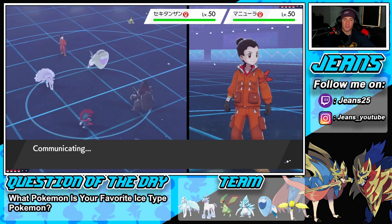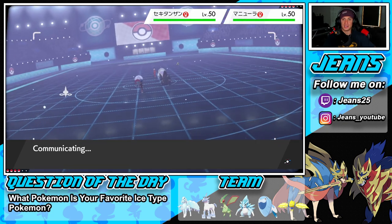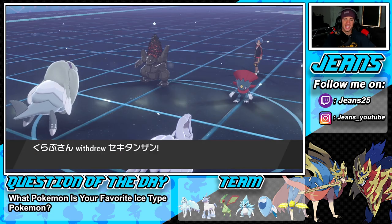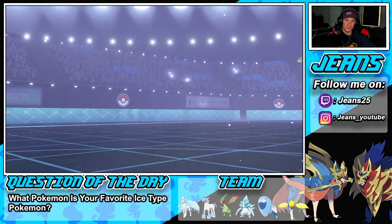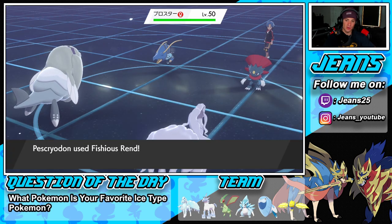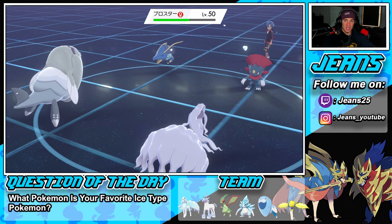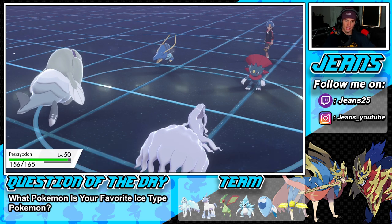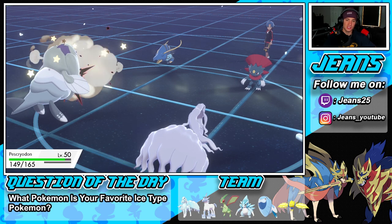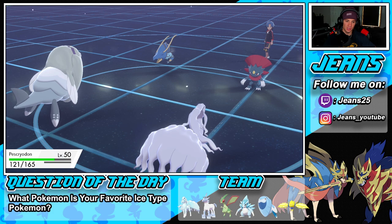Vicious Rend just rolls like a truck. He switches to Coalossal — smart move, that's a Storm Drain check. Fishious Rend still does a lovely amount of damage, and now we're Choice-locked into it. Beat Up is going to fly through but that's fine — we found out that's his Beat Up Pokemon. That's a huge turn for us.